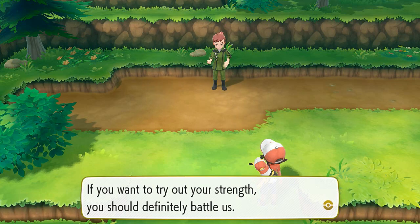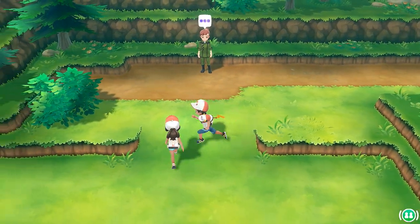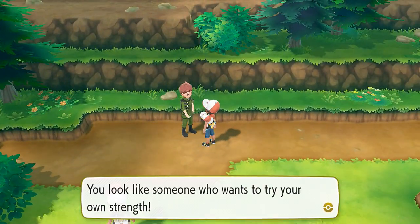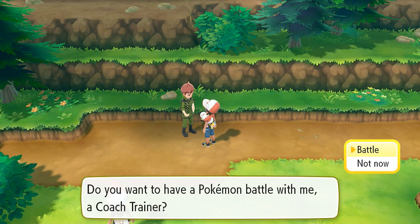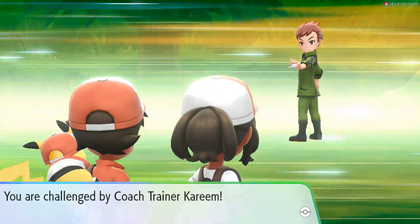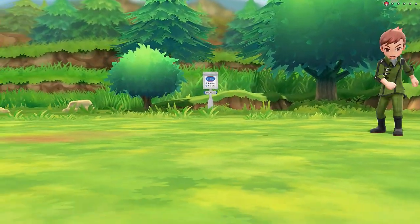'If you want to try your strength, you should definitely battle us.' So coach trainers are definitely strong, and at the end of the battle I believe they actually give you more items. 'You look like someone who wants to try out their own strength — do you want to have a Pokemon battle?' Yes! Here I come, let's go. Here comes a two-on-one battle — we are challenged by coach trainer Kareem, and he comes out with a Bulbasaur.